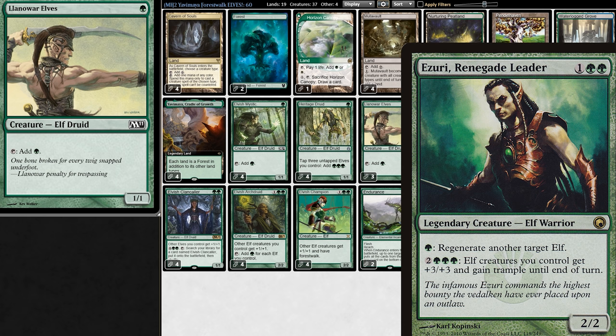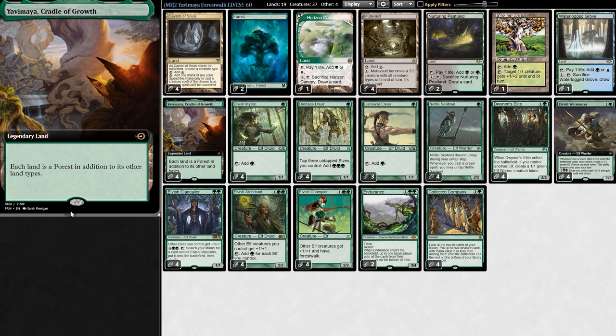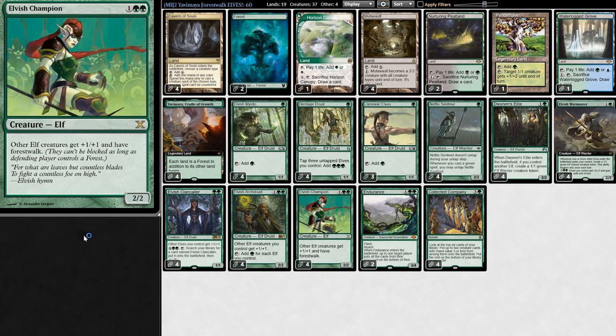But that takes so much time. It's not only boring, but by the time we actually pop off, our opponent's probably already won. Here is where Yavimaya comes in. Because all lands are forests, including our opponents, forest walk is very, very good.